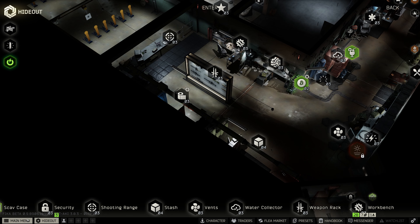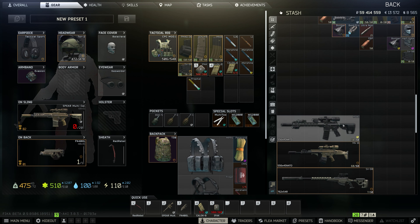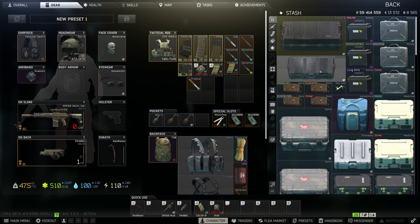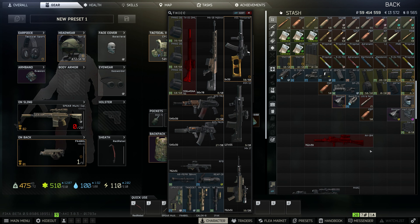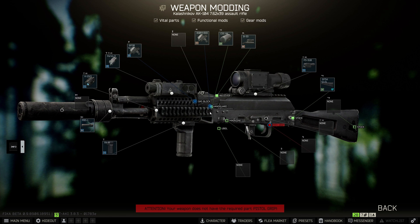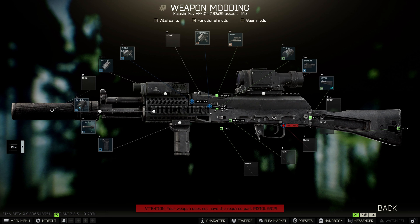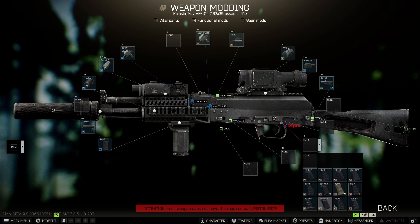Once you get those things together you can upgrade your workbench and start doing some gun modding. Once you get that workbench to level one, go into your character screen and grab a gun - any gun. Here's a gun that's not in working condition only because it doesn't have a handle. But because I have my workbench unlocked, I can right-click on this gun and go to modding. The modding window pulls attachments and parts from your stash - it's only going to show things that you have in your stash.